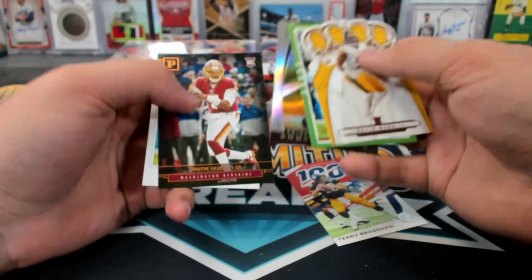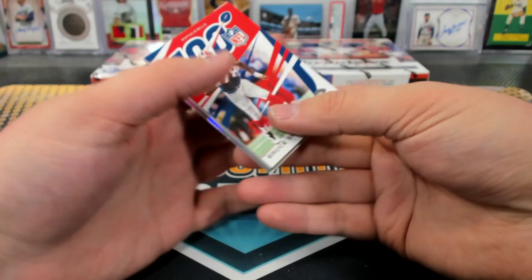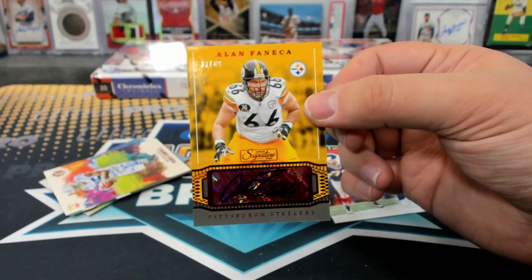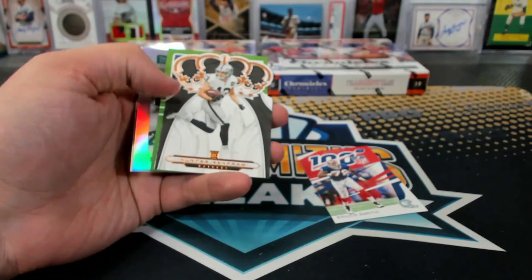Haskins Panini. There's all kinds of autographs in here — Alan Fanica, another lineman. Base cards matter. How many autographs were in that box? Four — five. Campbell to 199, Campbell to 199. Miles Sanders Score Rookie.